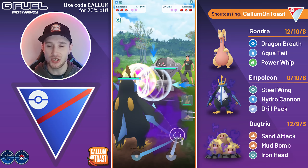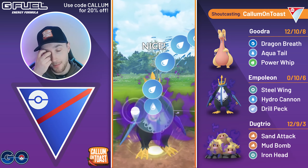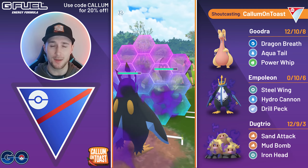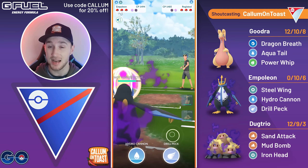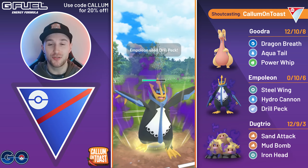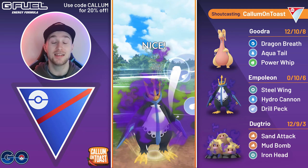Into the next game, we see a Registeel in the lead. I actually swap out into my Empoleon — not really sure why. I've got Dugtrio that I want to align to the Registeel, but it's going to be very difficult. I'm going to shield this up — the opponent actually shields the first move, which is kind of strange, and they do get the attack debuff. They swap into their next Pokémon. We're going to go for a Drill Peck, then go for a second Drill Peck — this will be enough damage to KO despite the debuff. I actually grab a shield advantage.